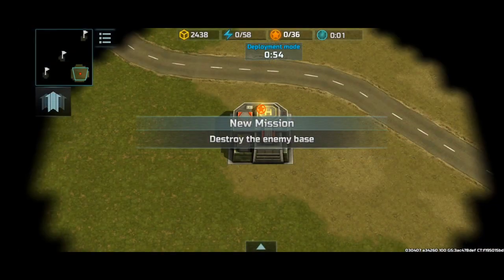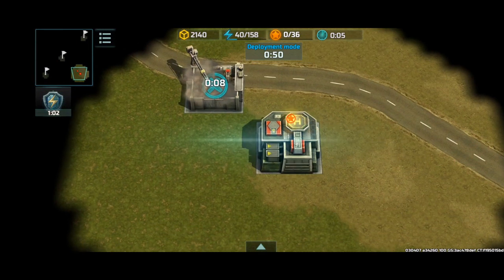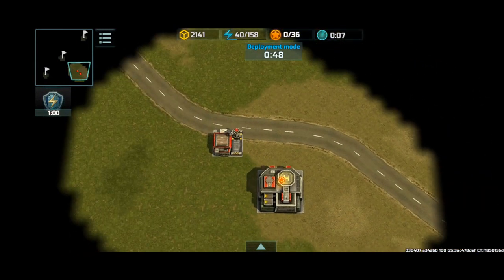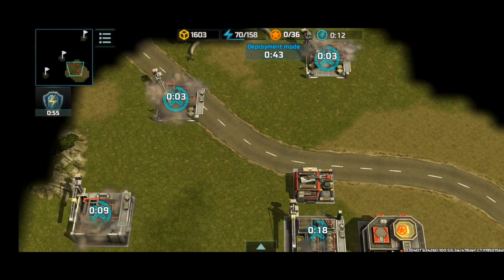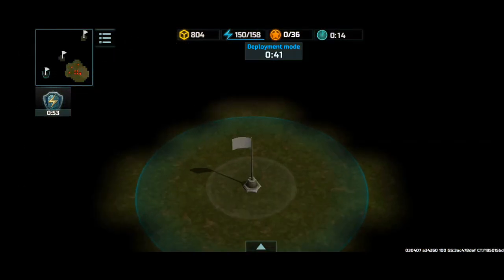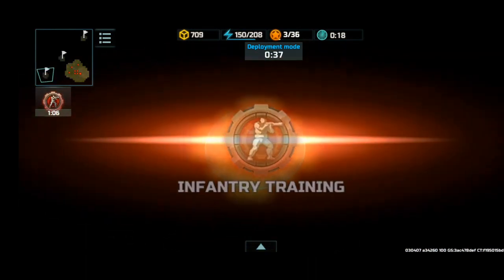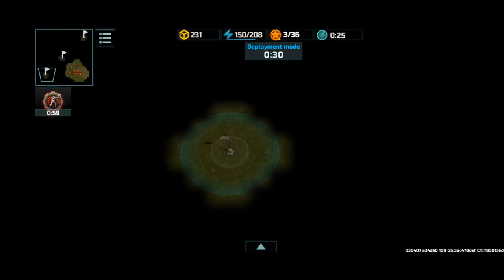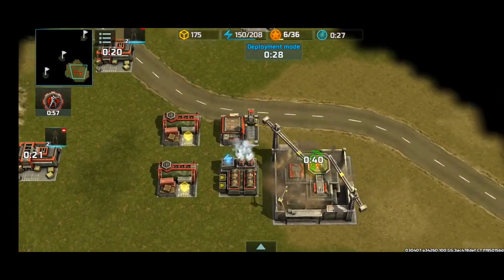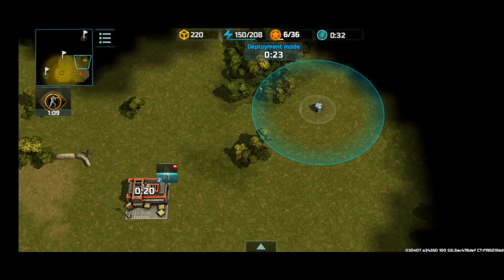Hey guys, I'm back for some more Art of War 3, and once again we're gonna be playing on the Silent Hill map. This map is gonna be the Maneuvers mode because it's a PvP battle, but instead of domination, these flags will not give points to win the battle. However, they will be important to capture because they give a small attack bonus along with a small resource bonus.